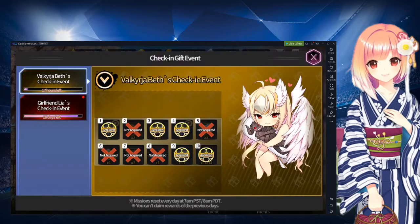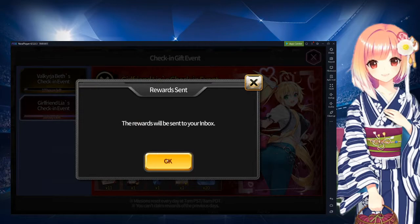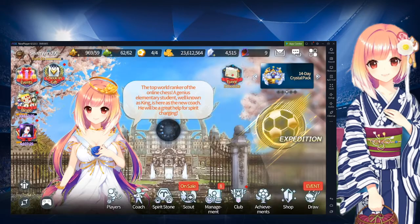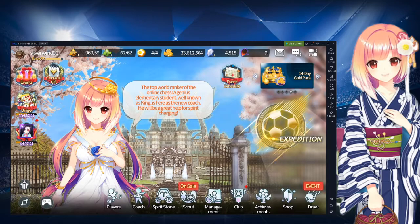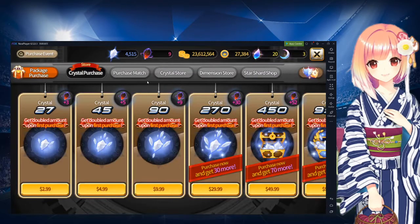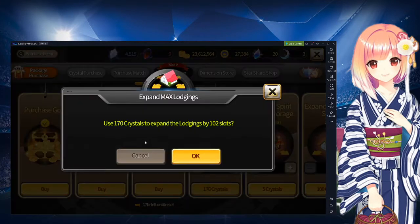I've definitely been slacking a little bit on this universe server. I'm gonna try and get all of these on all my servers done — I'm usually pretty good at it. Actually, let's go to the shop real quick and hit the crystal store. I don't mind expanding my lodgings here, so let's go ahead and expand our lodgings by a hundred. Let's use 170 crystals. I don't mind doing that, especially since crystals are really easy to get in this game.